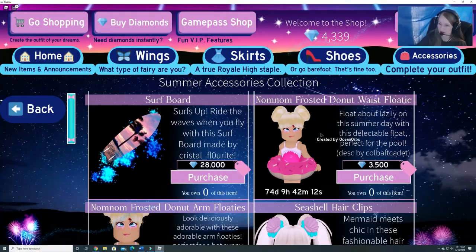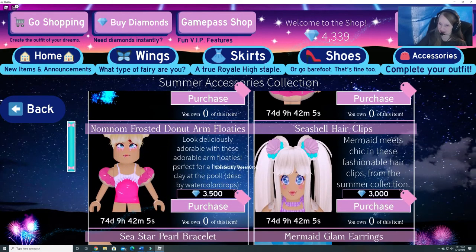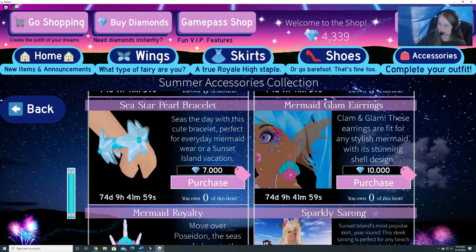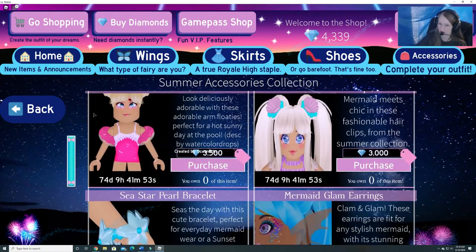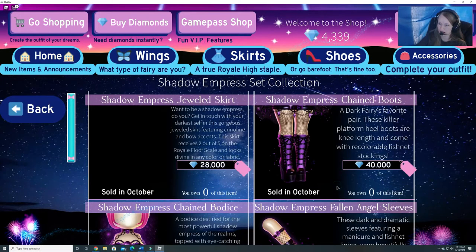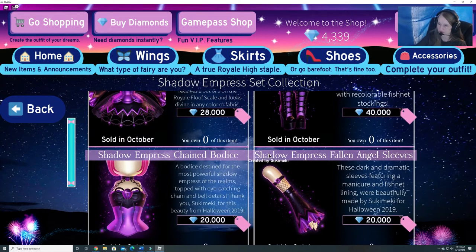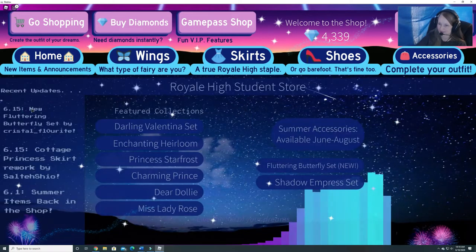Summer accessories are now here: surfboard, frosted donut waist floaty, arm floaties, seashell hair clips, sea star pearl bracelet, mermaid lamb earrings — so cool — mermaid royalty crown, and the sparkly sarong. Very cool. I like these butterflies — that's so cute, I definitely want that. And then the Shadow Empress set for those of you that like the darker look — that's very cool. I like that crown.